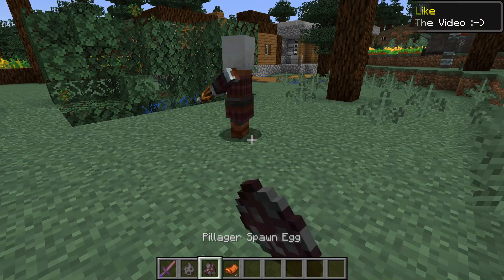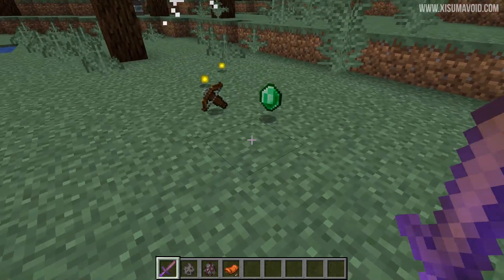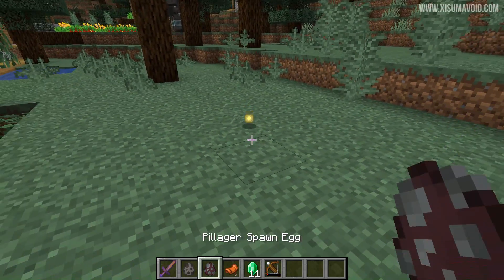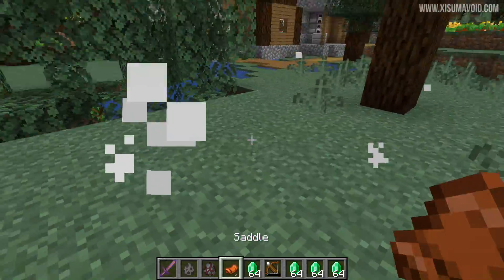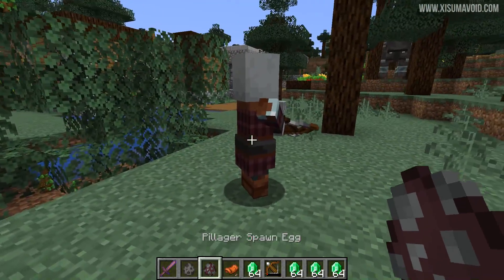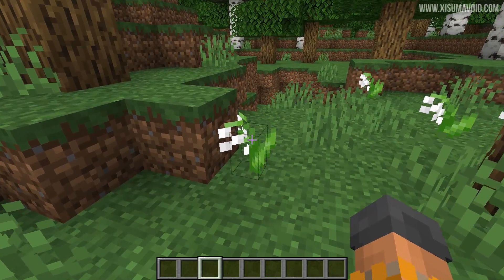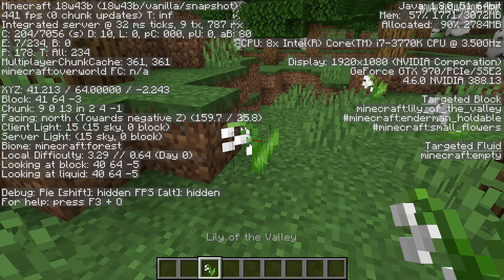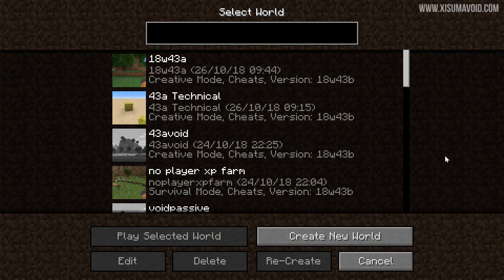When it comes to the Pillager, it will drop emeralds and those emeralds can be affected by looting. With a looting 999 sword it gave me a lot more emeralds, but if we kill it without looting it just drops one. The new flower, the Lily of the Valley, can be found in a forest biome and a flower forest biome as well. That was about everything I missed from that update.